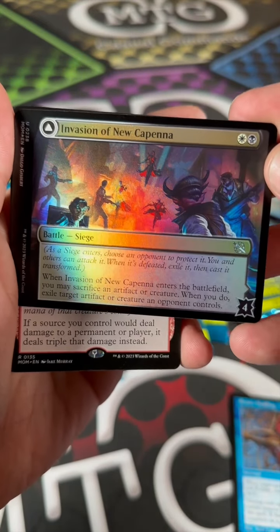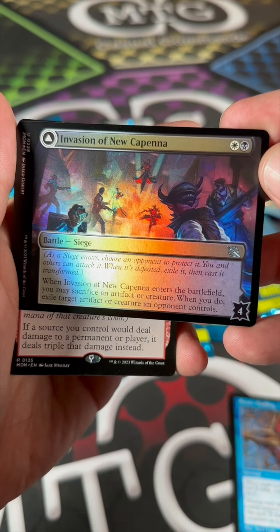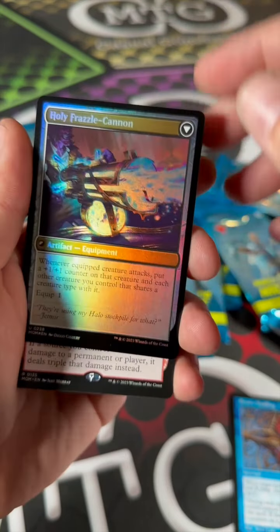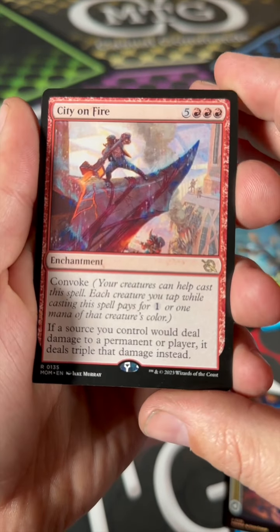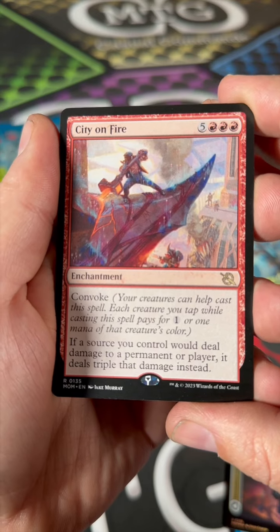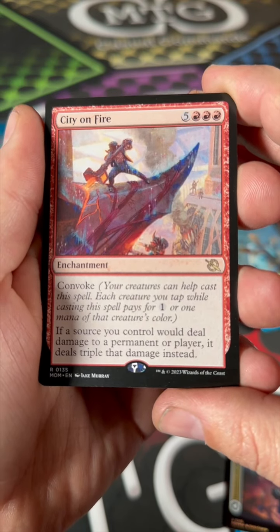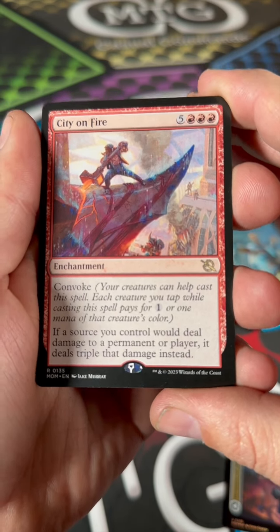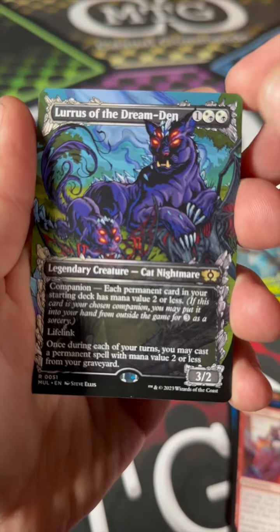We got a foil card — Invasion of New Capenna. Enters the battlefield, you may sacrifice an artifact or creature; when you do, exile target artifact or creature. And holy frazzle cannon — we got a rare: City on Fire! It's five and three red, but it's got convoke so you can reduce it. If a source you control would deal damage to a permanent or player, it deals triple that damage instead. Well, holy crap — that's pretty cool!